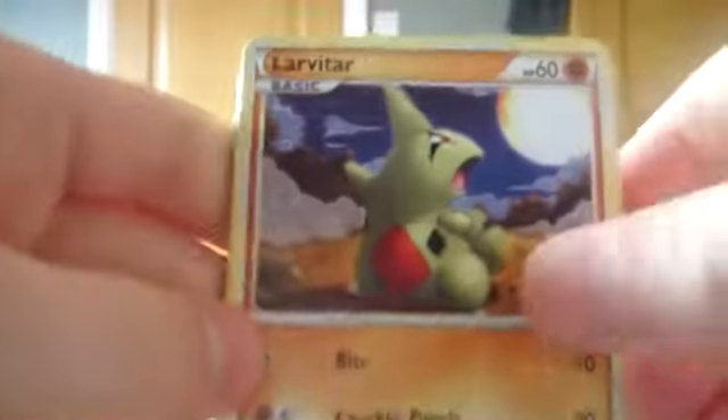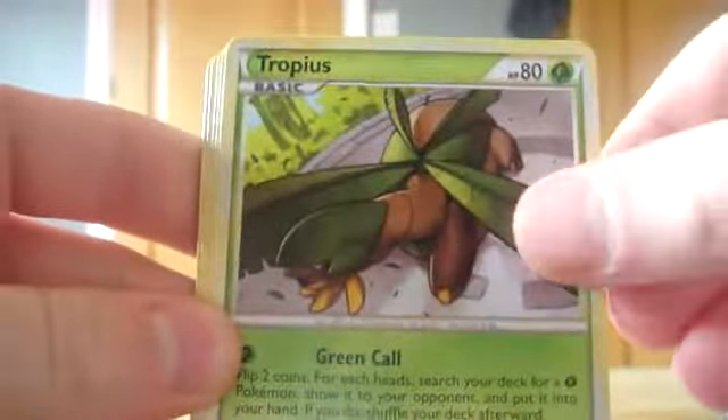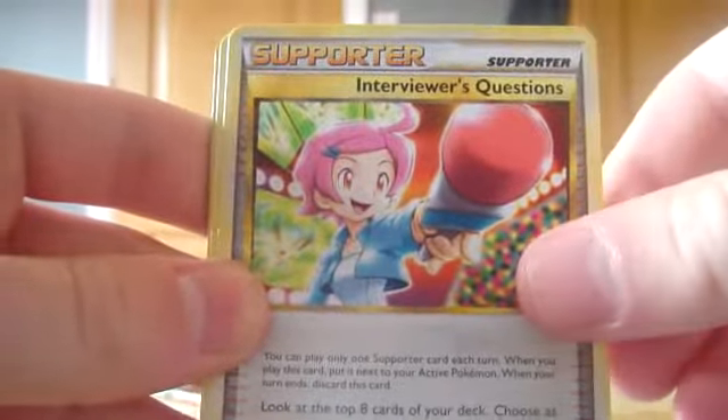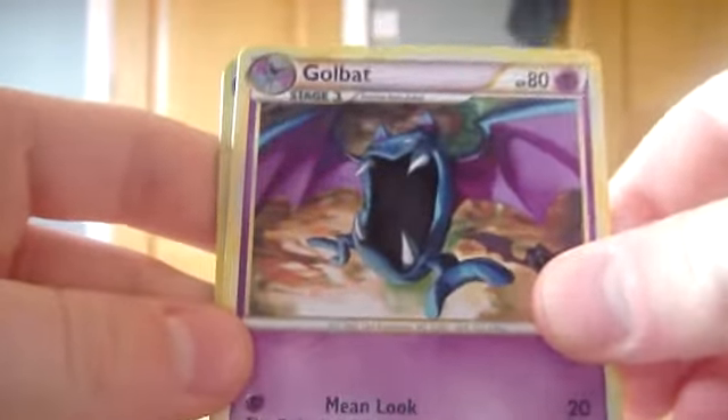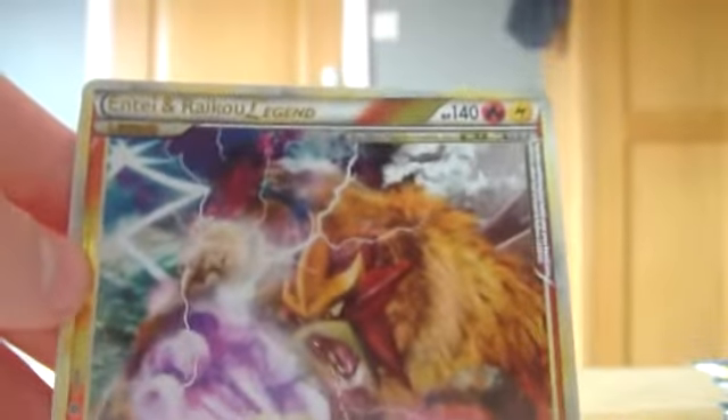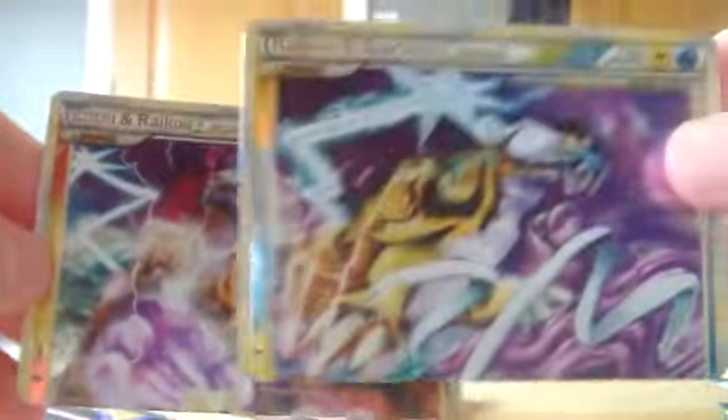Alright, so we'll get this next pack open. We're doing pretty well for time, so hopefully we'll be able to get all the cards open in this one video. In this pack we have a Larvitar, Vemoraid, a Tropius, Chinchou, Squirtle, Super Scoop Up, Interviewer's Questions, Golbat — that's a really weird artwork on that — a Poliwrath is our Reverse. And our rare is — whoa — that is sweet, Entei and Raikou Legend! So we've already got two legend cards in only a few packs. That's a really nice pull from this set.